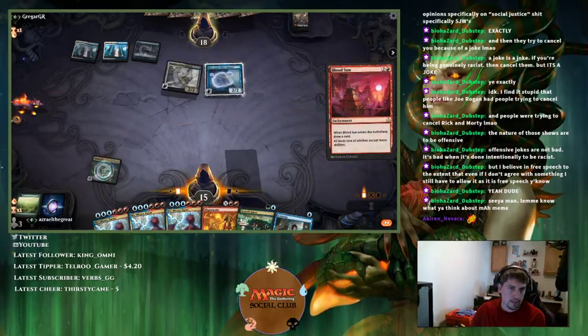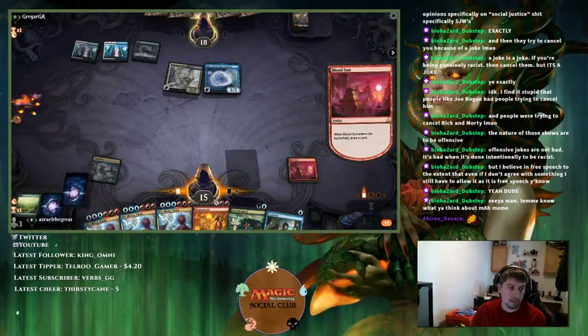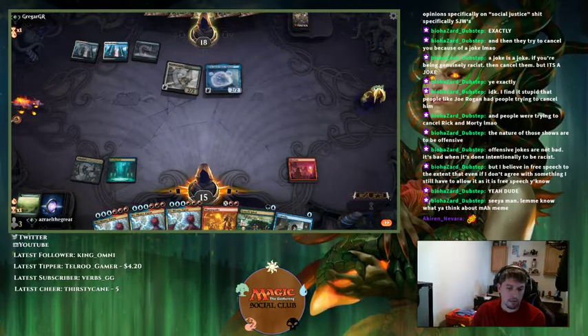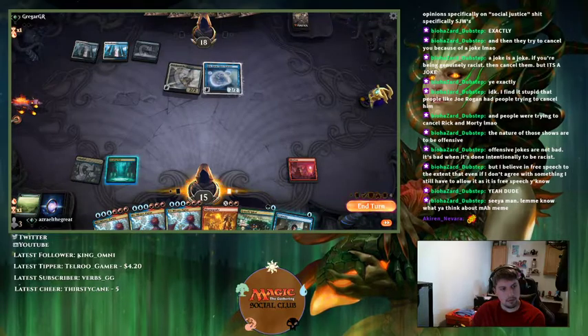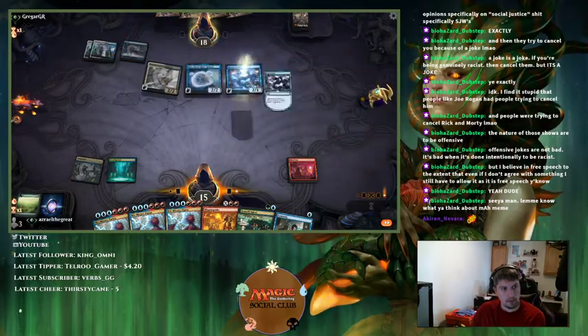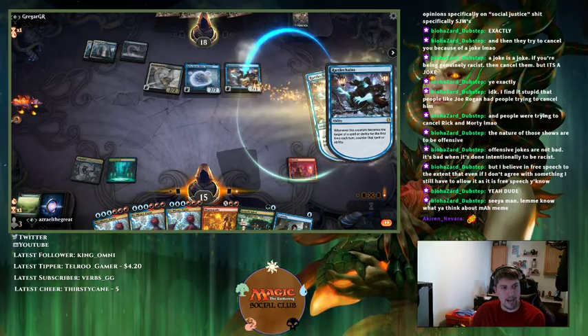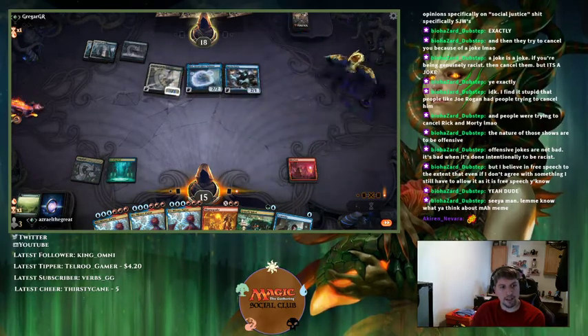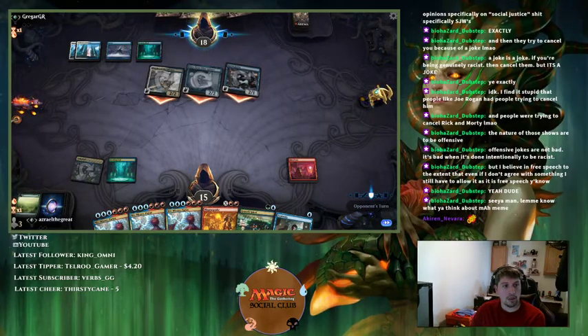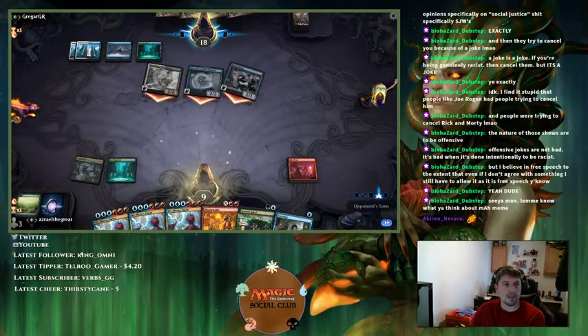Let's probably Spell Pierce — no, okay. Blue-white Spirits — this is the first time I've ever faced this matchup on the ladder. They have Kira so I can't target my own creatures with Mythos. Magma Quake does nothing here.